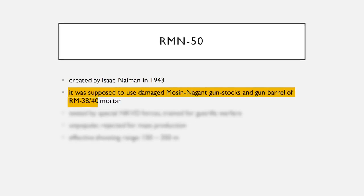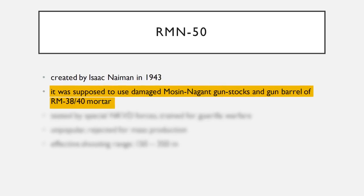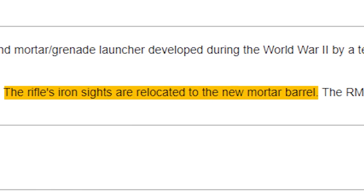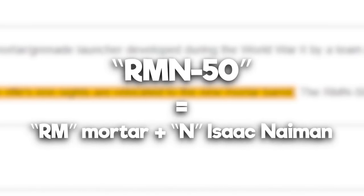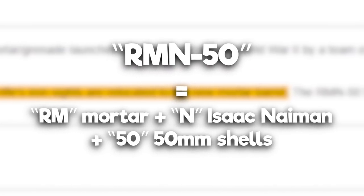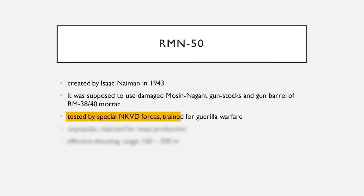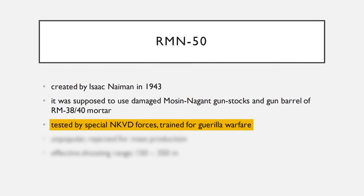It was supposed to use damaged Mosin Nagant gun stocks and the gun barrel of the RM38 or 40 mortar. The rifle's iron sights are also relocated to this new mortar barrel. The name RMN comes from the standard Soviet mortars' name of RM, plus the N for Isaac Naiman, and the 50 comes from the 50mm mortar shells.